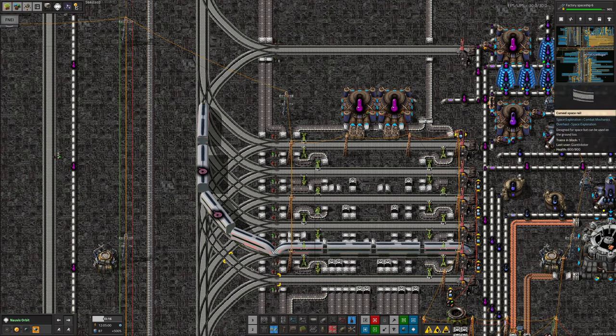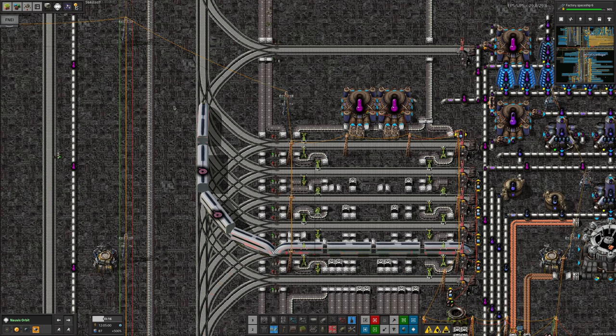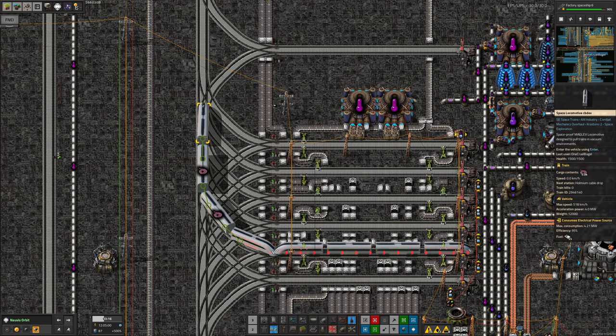If I turn the signal on the way out of this one into a chain signal, then this train won't be able to leave until this one has already left. To be honest, either one of those fixes probably should fix it. However, putting both of them in together is a sort of belt and braces thing to make sure it's absolutely going to be fine. Unfortunately at the moment it is absolutely not fine - I'm going to need to send a person over here to get in this train and just reverse it back up a little bit.